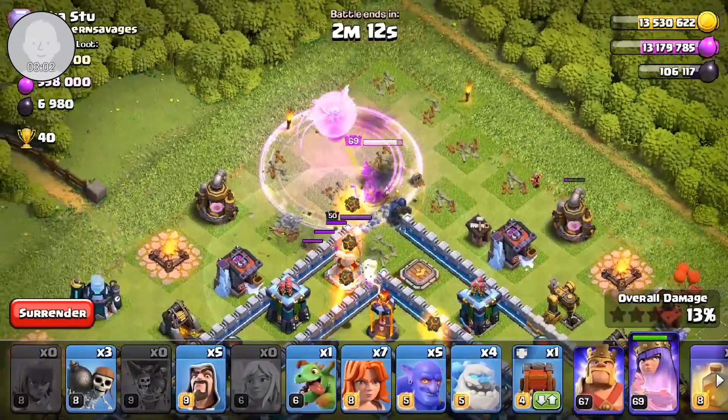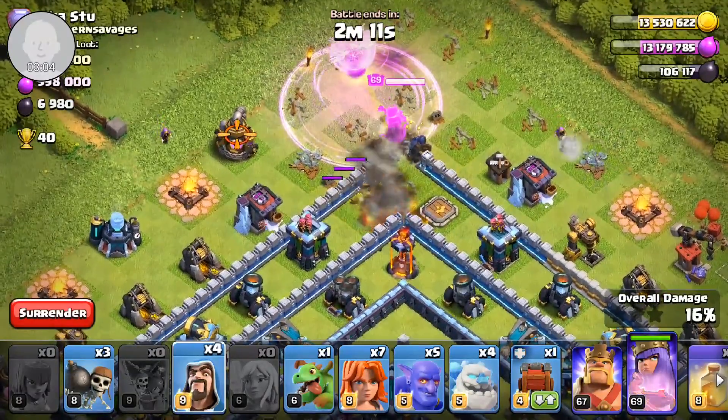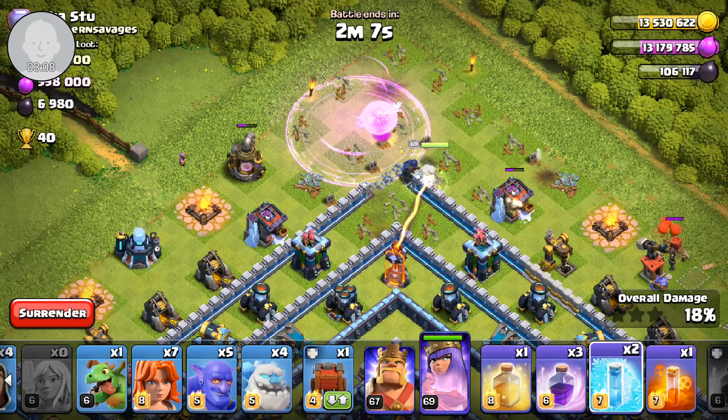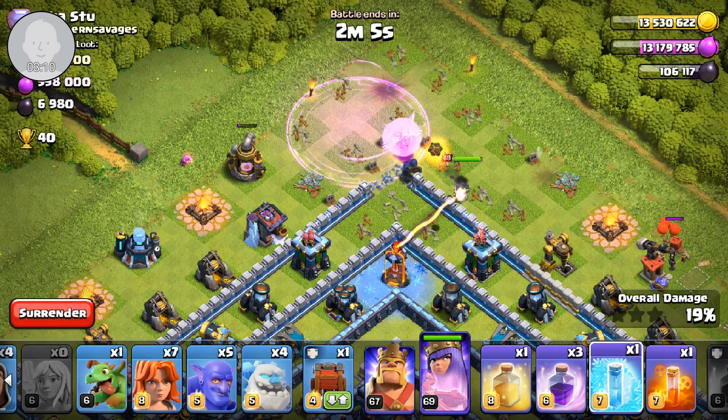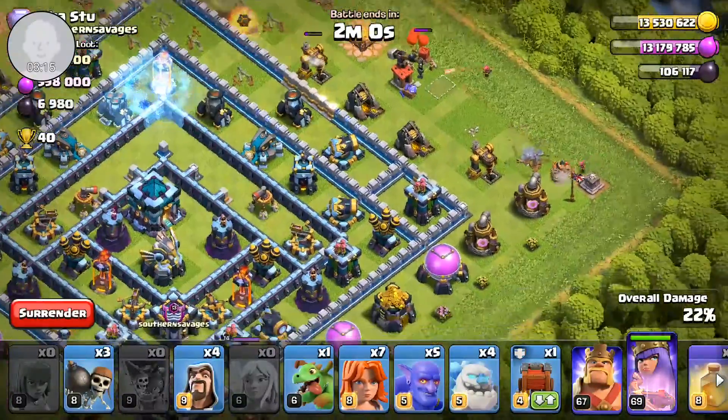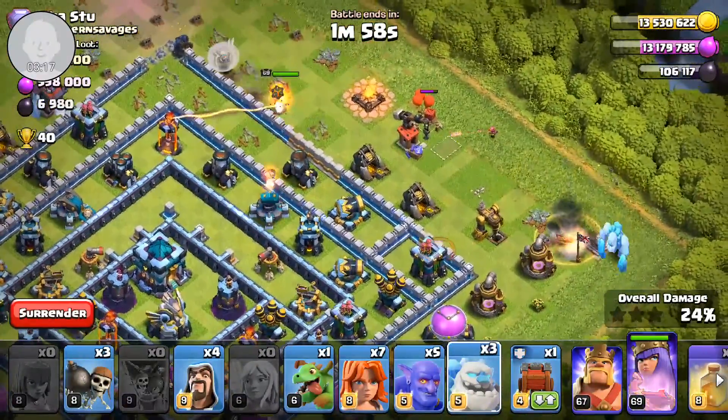The Warden did do what I wanted. He actually targeted the right building. But the Queen is going to walk — this is going to be rough. I didn't funnel correctly, so she's going to walk out. I'm just going to let her walk.